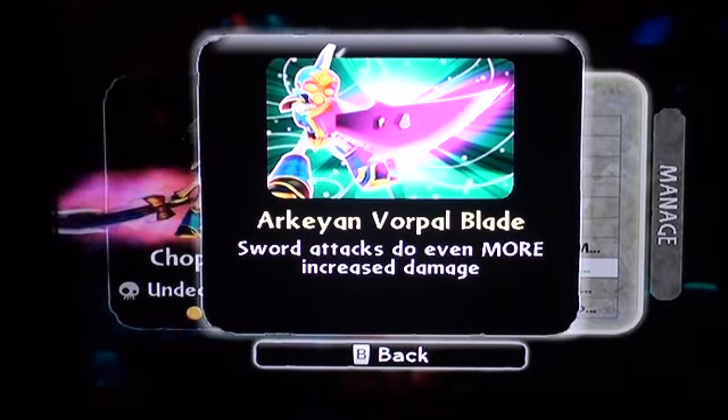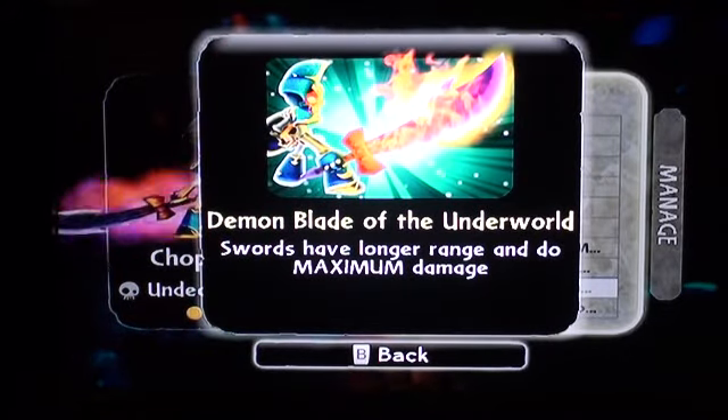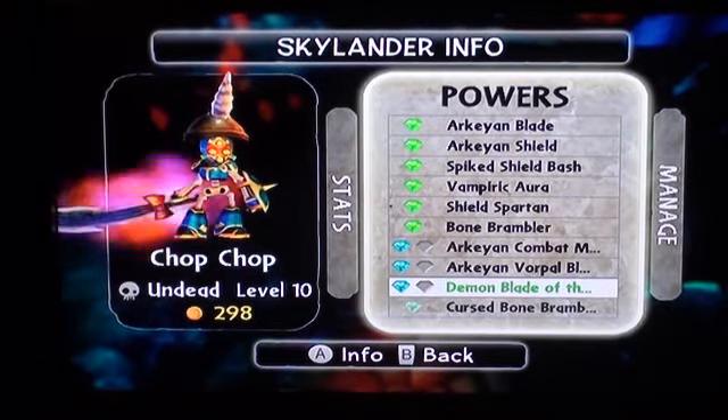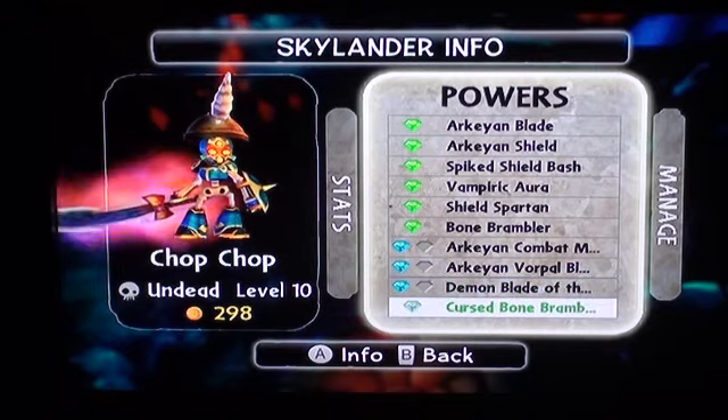Arcanian Vorpul Blade — sword attack does even more increased damage. This one's ridiculous. Demon Blade of the Underworld — swords have longer range and do maximum damage. He's a freaking beast, guys, because of how amazing his defense is from the start and then how amazing his attack can be. Oh my god, he's a force to be reckoned with.